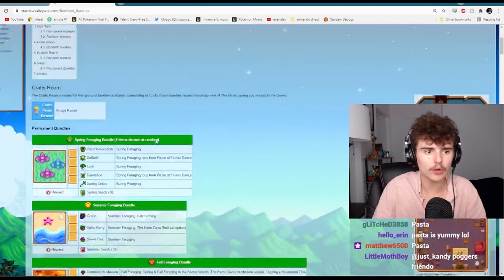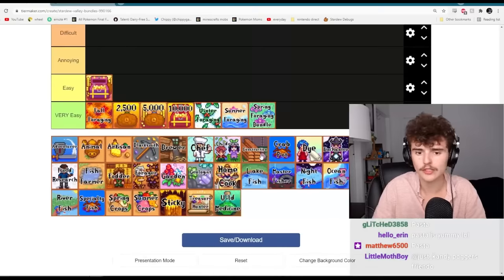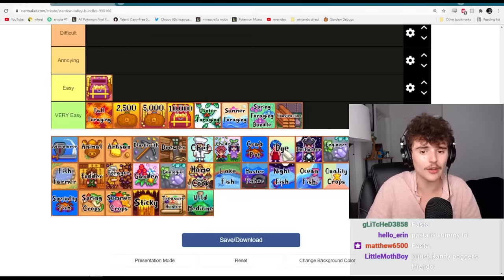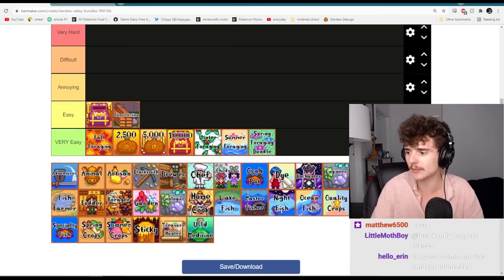The crafts room bundle as a whole is probably the easiest of all the sections. The construction bundle is always pretty easy. The hardest part is probably getting the 10 hardwood, but it's just 99 wood and 99 stone. It is a little annoying — I'm gonna put it in easy, actually — because I'm usually in a bit of a wood deficit when I want to construct a coop or silo.